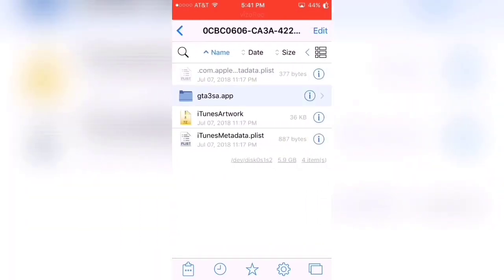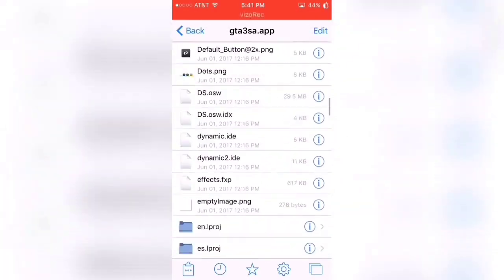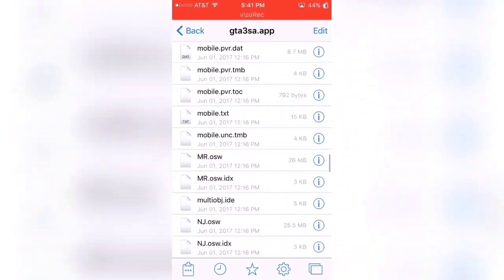Go to the bundle application, GTASat app, and your Philza application. If you guys don't have it, you have to have jailbreak to do this.